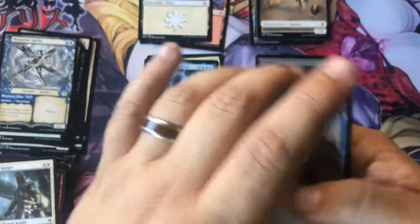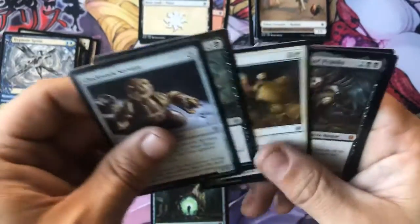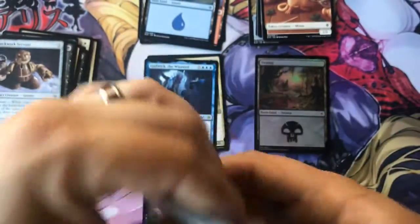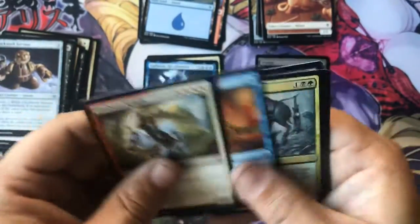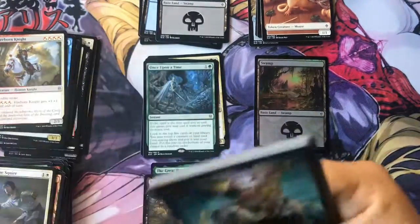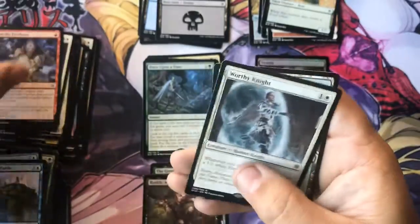In other words, what that has become is packaging material. So if you buy something from my store, there's a good chance that will be in front of or behind the actual cards you bought - I am not above using that for free packaging material. We got Rankle, Master of Pranks - that's my second mythic. How's everyone liking this set so far? Once Upon a Time - that's a good one. And we got a Worthy Knight for our rare.